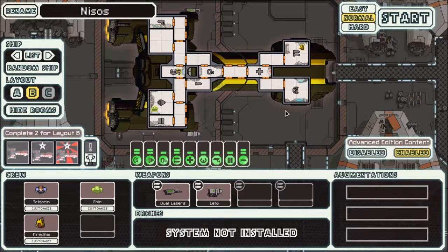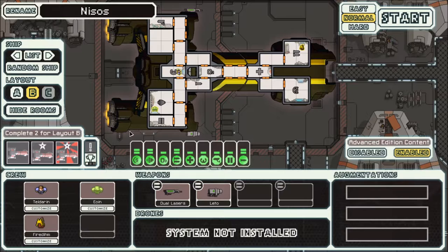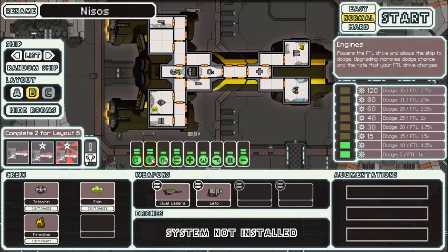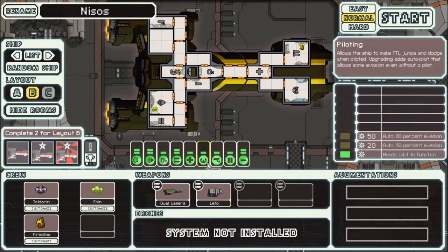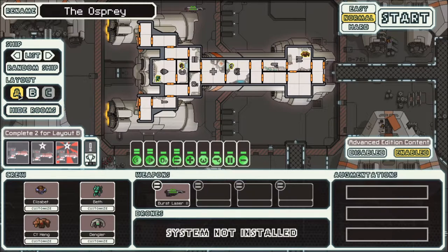Do we still have the artillery beam? We do have the artillery beam — it's already been upgraded to a 2, which is nice. Otherwise most of it looks like fairly standard fare: one shield, couple of engines, basic O2 and various other things, the doors. The layout is important as far as getting around the ship.